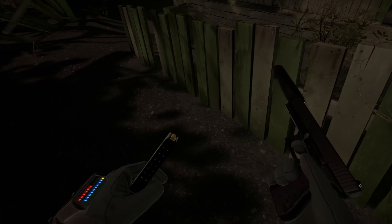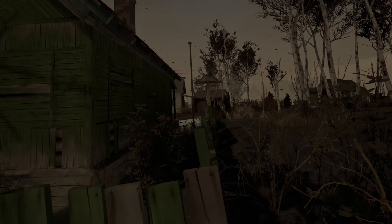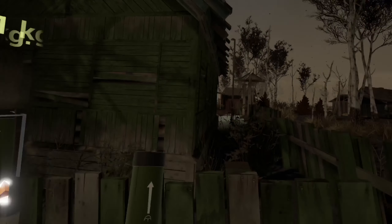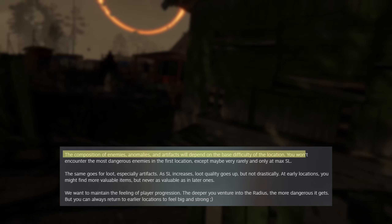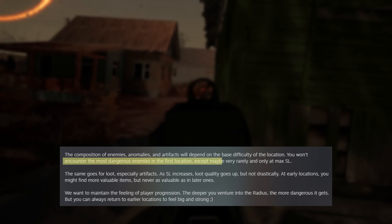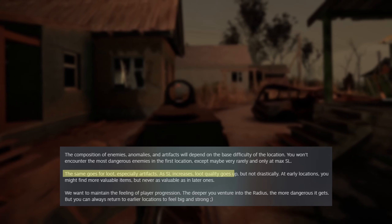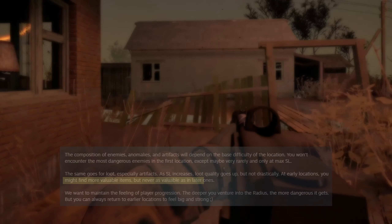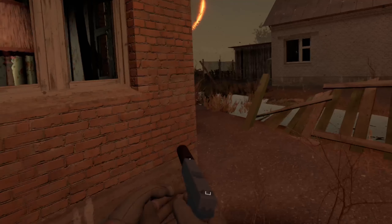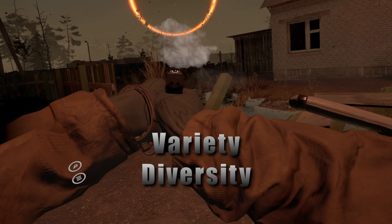I really like the idea of enemy density changing, but they take it further to expand to all game elements changing. Anomalous clusters can get more difficult over time, and even have the potential to contain more artifacts in locations where you used to only be able to get one. Quoting directly from the diary: the composition of enemies, anomalies, and artifacts will depend on the base difficulty of the location. You won't encounter the most dangerous enemies in the first location, except maybe very rarely and only at max security level. The same goes for loot, especially artifacts — level increases, loot quality goes up, but not drastically. Early locations will be able to yield more valuable items, but never ones as valuable as the later levels. They also state they want to maintain the feeling of player progression, so the deeper we go into the radius, the more dangerous it gets.